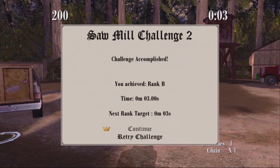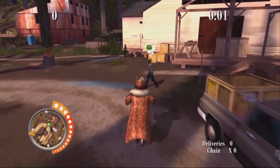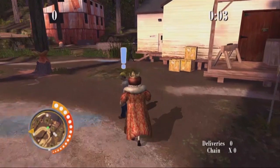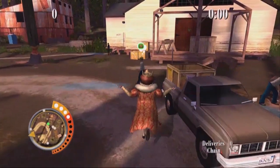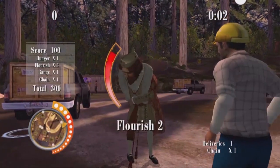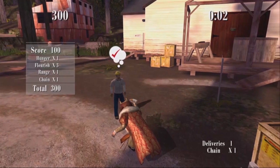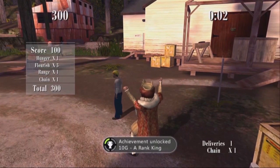But surprisingly I only got a rank B, and it says time three seconds, next rank target three seconds — I don't know. So you want to get it in two seconds. To do that just retry the mission over and over again and immediately start running at the guy. And there you go — got it in two seconds.